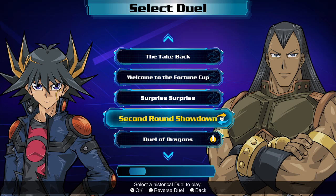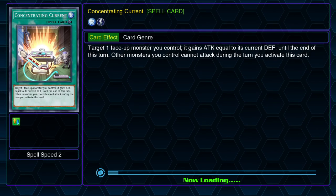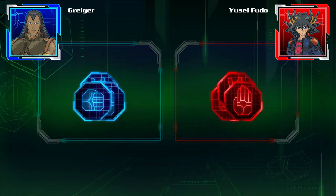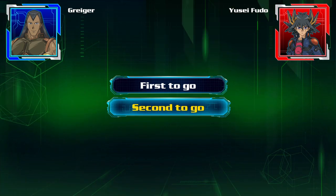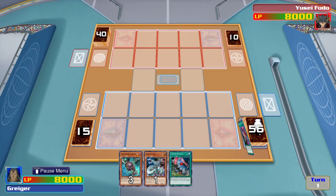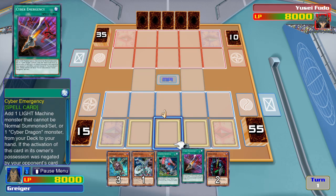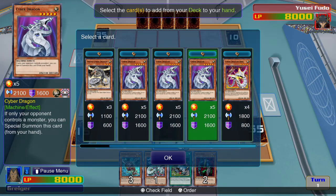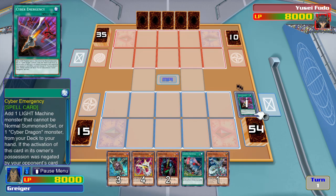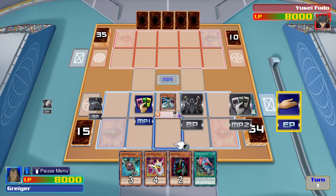Alright, let's see how much time I got left. I got time for one more duel. This time I'm playing as Gragor, and I think I'll use my Cyber deck for this one. I activate Cyber Emergency. Now I will take one Light Machine Monster from my deck and add it to my hand. Then I'll summon Cyber Valley. That'll end my turn.